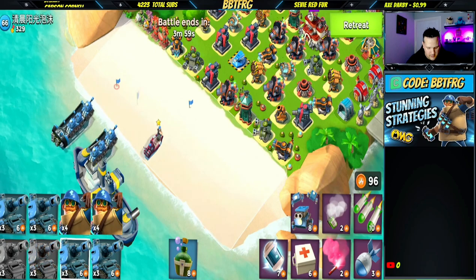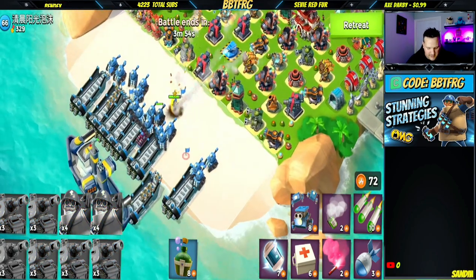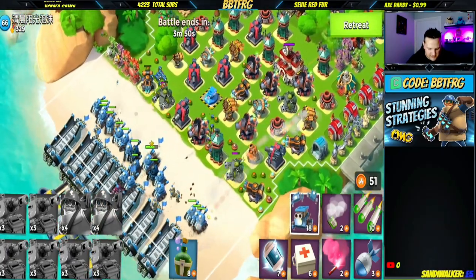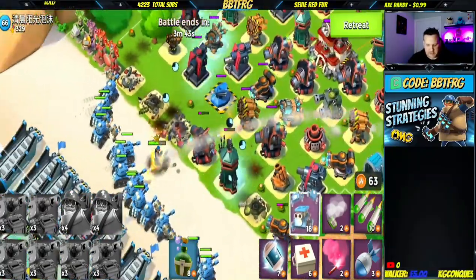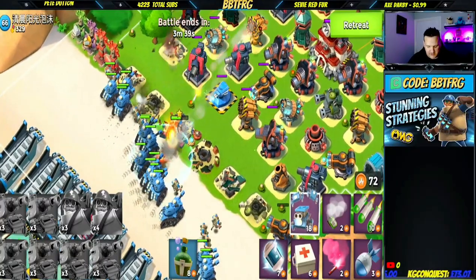So let me show you what I mean. We're putting Bullet out front, dropping all the tanks down, then dropping a bunch of Stunners at one end and a bunch at the other end, and throwing some Critters down just so they can get into position. The other cool thing is these shock bombs they're throwing do trigger the mines as well, which is really helpful.